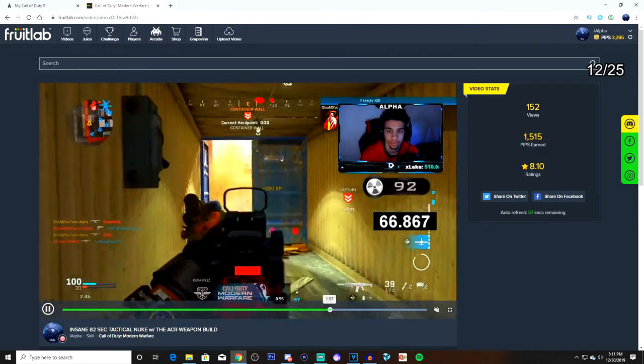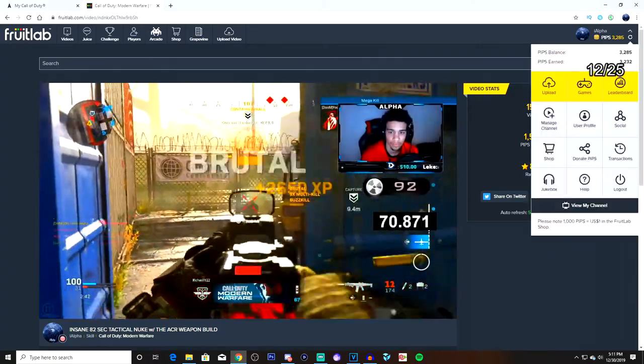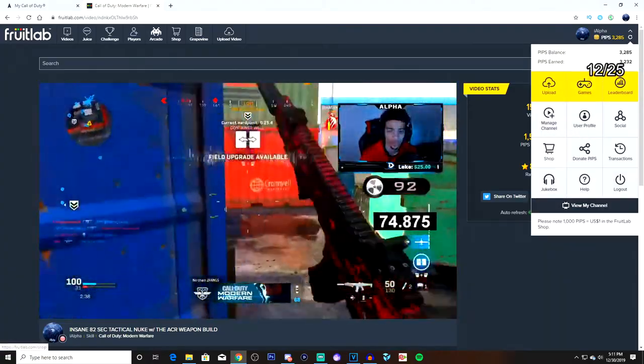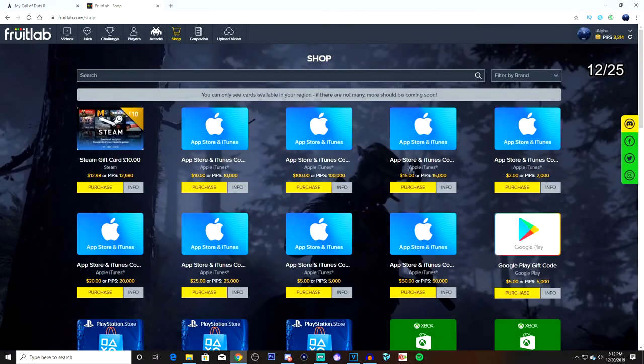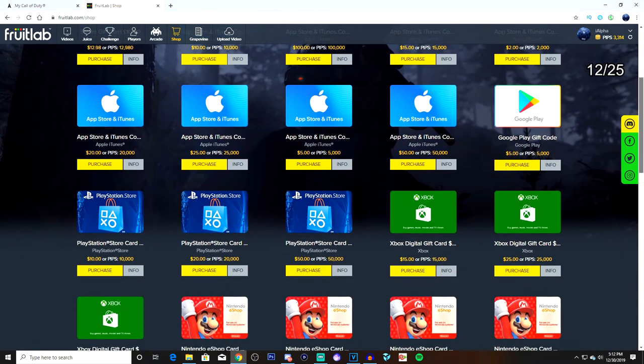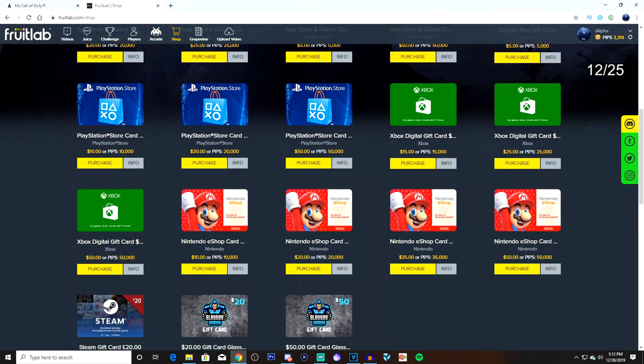You guys want free COD points? The only thing you have to do is sign up for Fruit Labs. It's the easiest thing — create an account, upload clips, and watch other people's clips. Simple. If you guys enjoy funny moments, best class setups, tips and tricks, and same clips, Fruit Labs is the way to go. I have a referral link down in the description for those that want free COD points. Take it easy, enjoy the video.